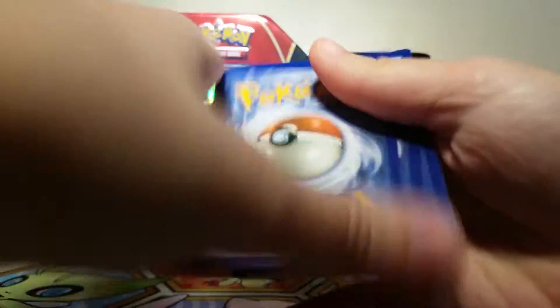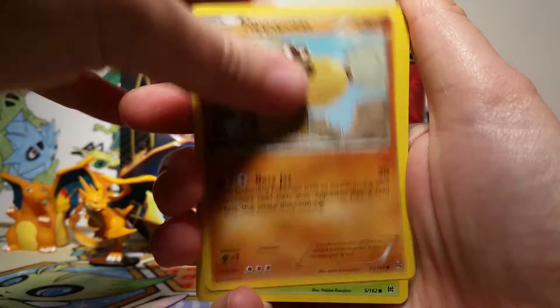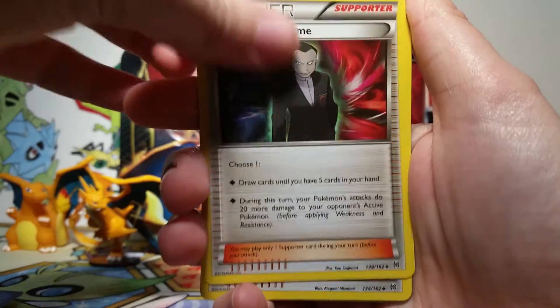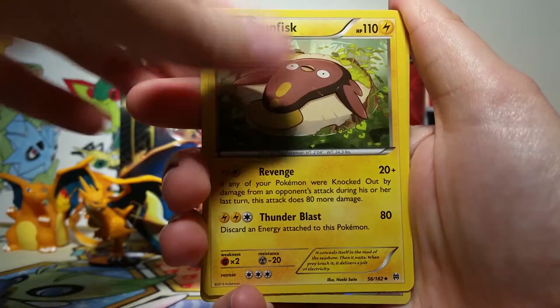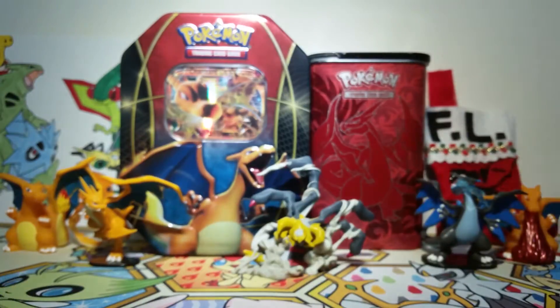Next we're going on to Breakthrough, Breakpoint's brother set. I did like how they had 'Break' in the titles because it could make some funny puns having to do with farts such as Breakwind, but we don't do that anymore so that kind of sucks. So we have a Giovanni Scheme, a Bridget, a Stunfisk, a Reverse Doduo, and our rare is an Aromatisse non-holo.